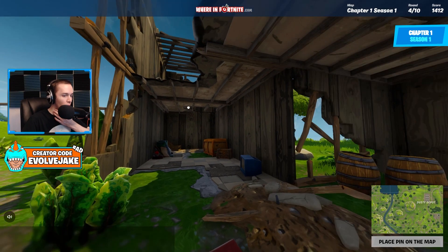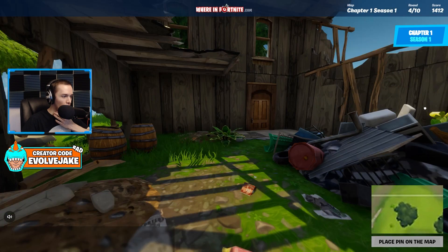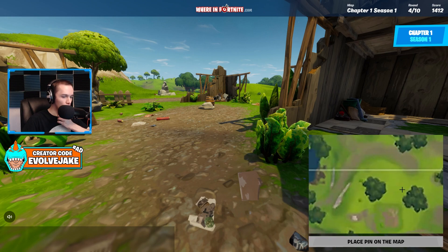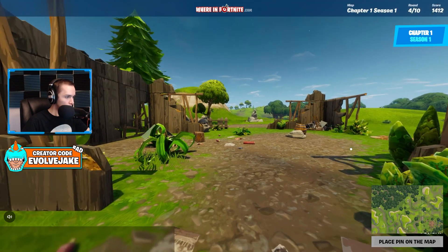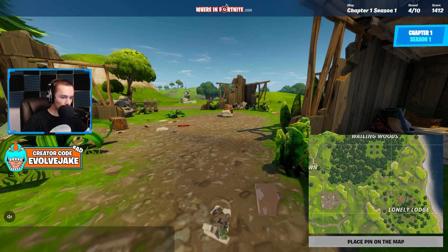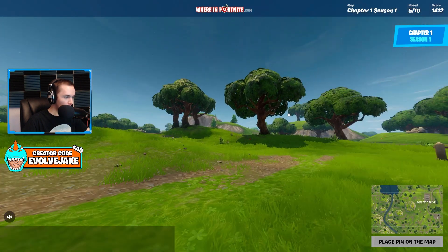Even though the Season 1 map was so bare, there were a few buildings like this one, but this building was in a few different spots. I know for a fact it was right here but I don't think that's the one we're on because I don't see the lake. This seems more like Wailing Woods over there — the forested area. They just reused a lot of the same houses, so a lot of trees typically means Wailing Woods.